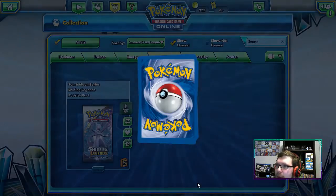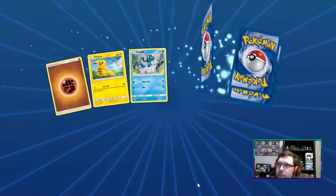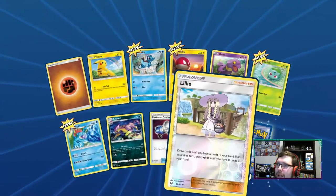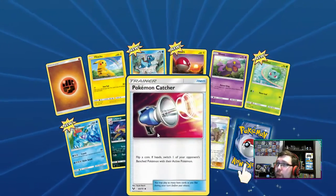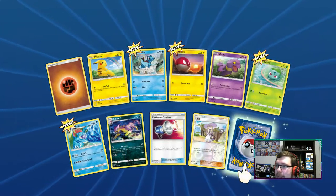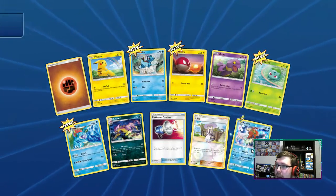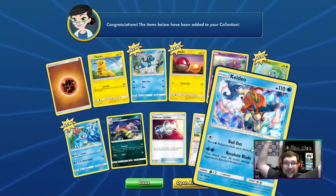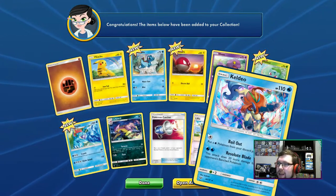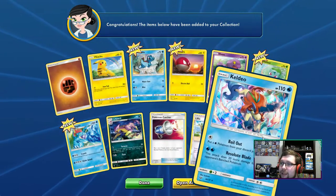Let's pop open another — second pack. There's a Feraligatr. We got a foil Lillie which is super dope. And our last card is... we pulled a Keldeo again. So this pack had a Reverse Lillie and a Keldeo.